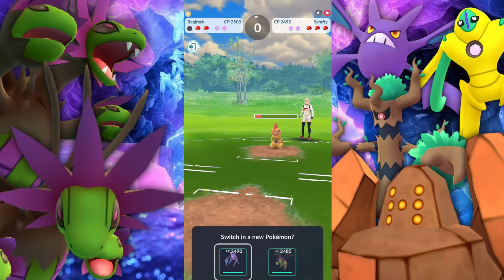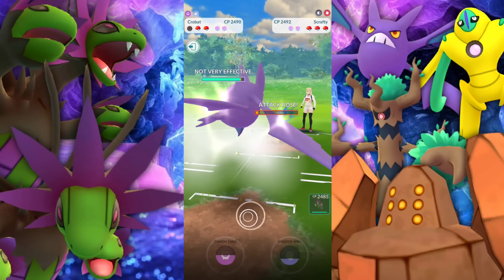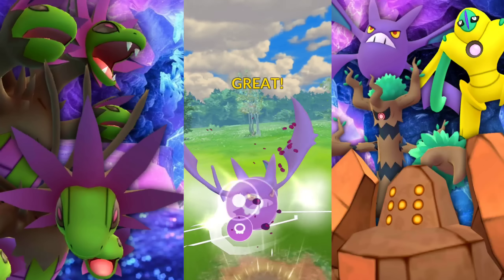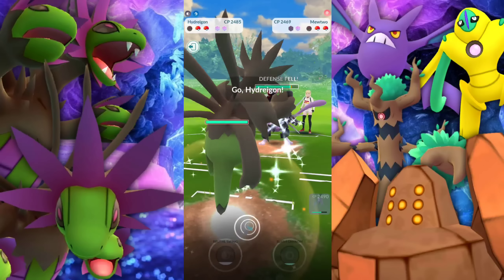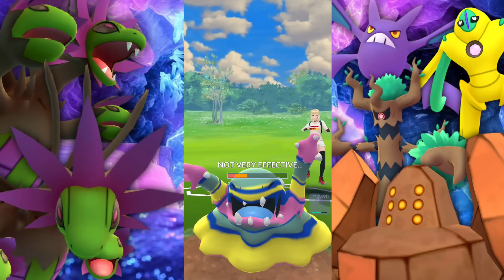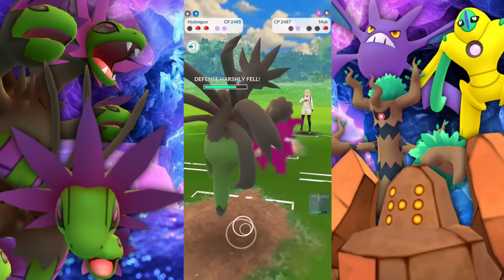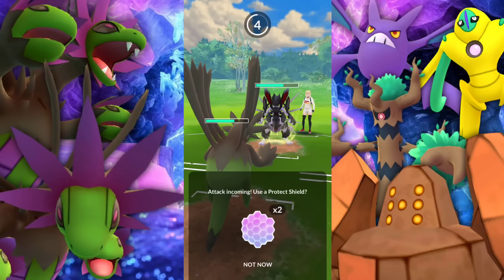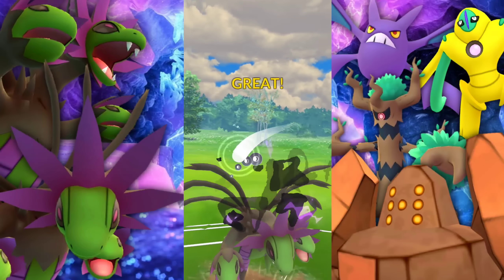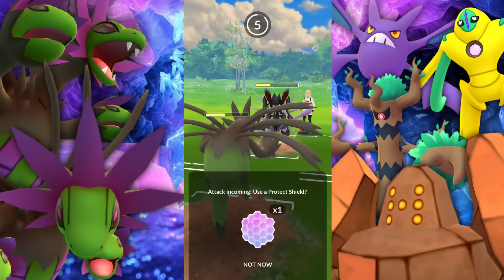So we're going to go ahead and bring in the Crobat and farm it down. We're not even going to be able to get to a Charge Move. They go for the Power-Up Punch and we farm them down. They're bringing in a Mewtwo. So we're going to pretend we're going for a Shadow Ball, go for the Poison Fang, get a shield, swap into Hydreigon which resists Confusion. We also resist Muk, but they could go for a Poison move doing neutral damage. We let the Acid Spray go and hold on to our Shields for Mewtwo because it can go for Dynamic Punch, which is super effective. All these Confusions are resisted — Dark has a massive resistance to it. So we're just going to be able to get to our Brutal Swing and take the win.